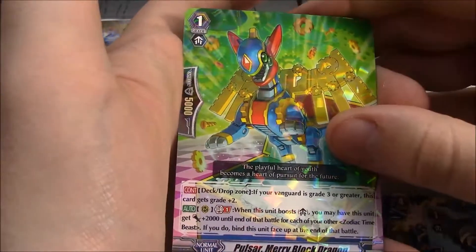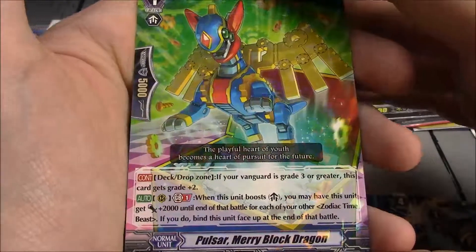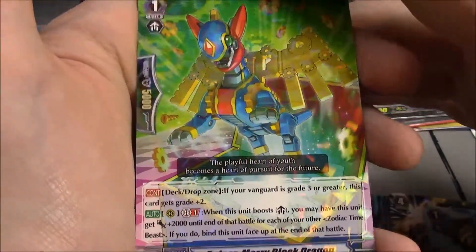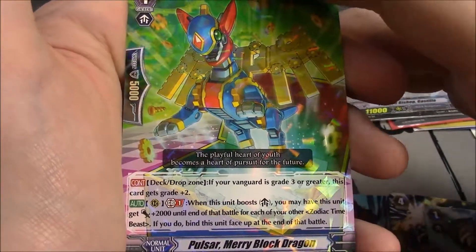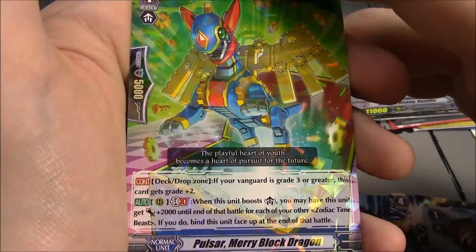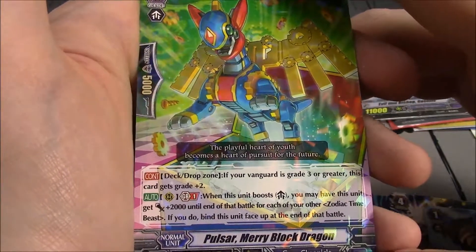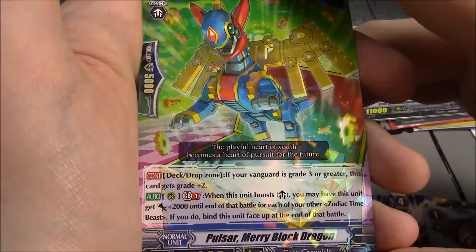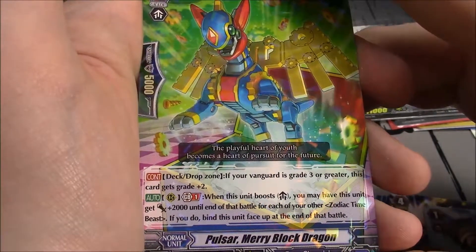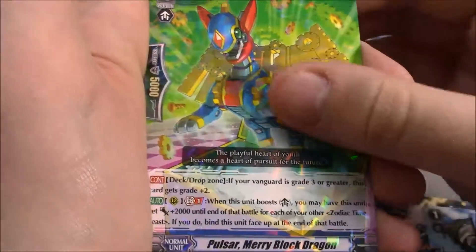Pulsar Merry Block Dragon. Deck or drop zone: if you have a Grade 3 or greater Vanguard, this unit gains plus 2 grade. GB1 from rearguard: when this unit boosts, you may have this unit get 2k until end of battle for each other Zodiac Time Beast; if you do, bind this unit face up at the end of the battle.